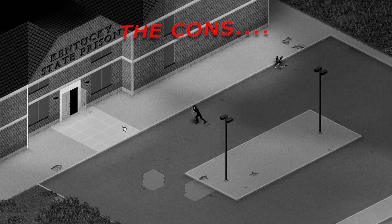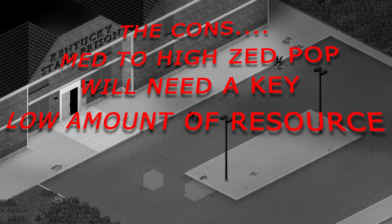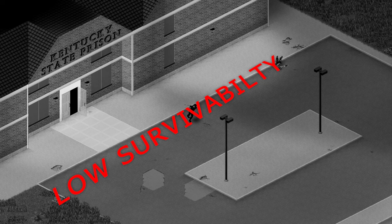Now the cons: the main con is the medium to high zombie population, so be careful clearing this area as there are loads of zombies here. To fully explore the prison you will also need a key to open all the locked doors. There is also a low amount of resources here, so you will have to go elsewhere to get the loot you need. There are also narrow corridors, so be careful with your corners. This base location is a nostalgic one for anyone who's watched The Walking Dead — now you can recreate it yourself. I give it a low survivability rating due to the amount of zombies — you're going to need to be semi-geared to attempt to clear this place.